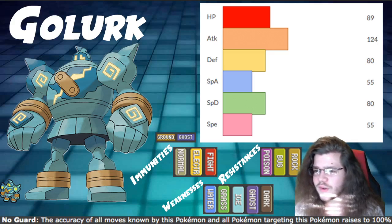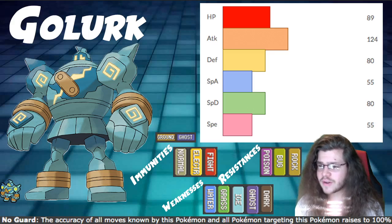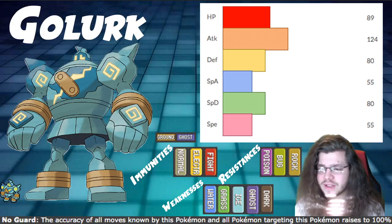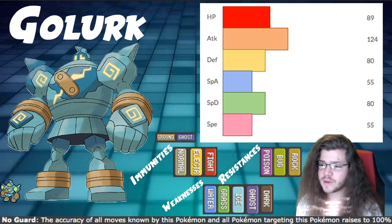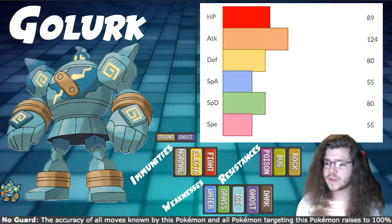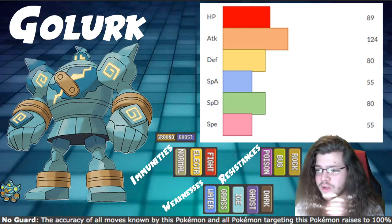Into our stats — they're actually very solid across the board. HP at 89 is pretty good, and Defense and Special Defense both at 80 is very average bulk overall. When you Dynamax this Pokemon, you can live a lot of attacks, even super effective ones, activating your Weakness Policy. You can also use Shadow Sneak from Mimikyu or Sableye to activate your own Weakness Policy on your own terms, which is really good — Shadow Sneak is priority, so you can do it very quickly.